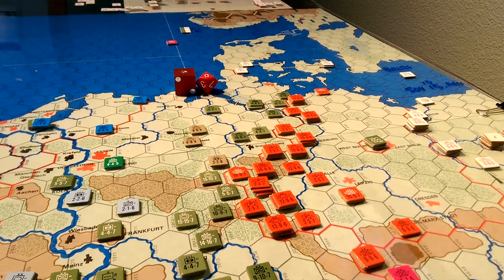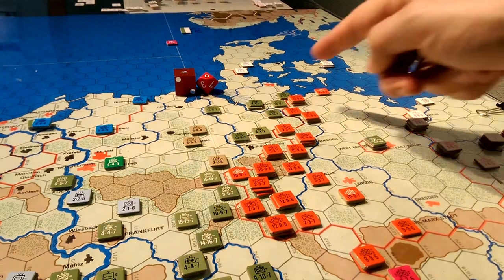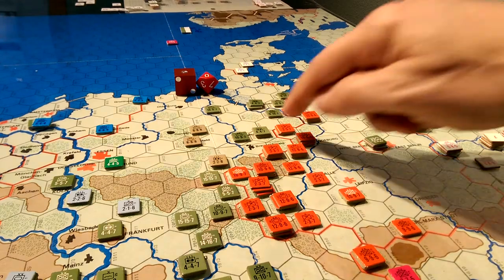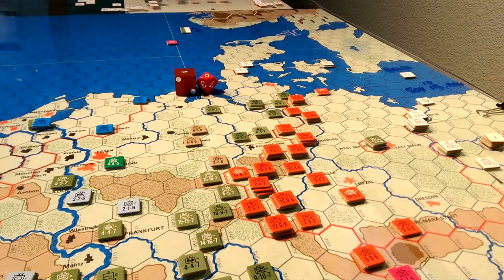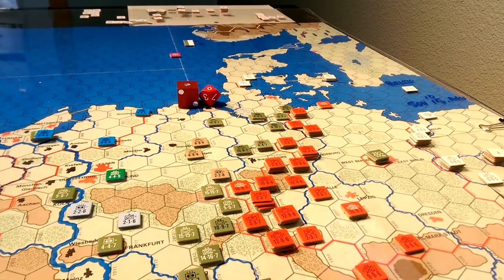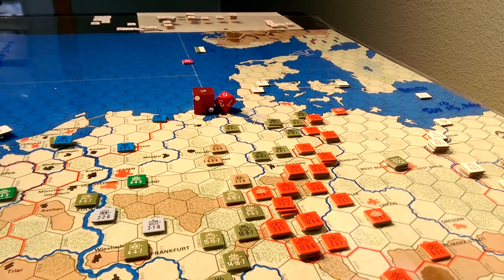One of the neat things about the Third World War game that you only really appreciate after a couple of plays is the forward movement concept prior to the war. You roll for each NATO unit and add three to a D6 — if that number is equal to or less than the proficiency rating, you're allowed to move that unit forward. You roll for each unit one at a time and then decide whether to move it. You can't roll for everyone and then decide who to move where.